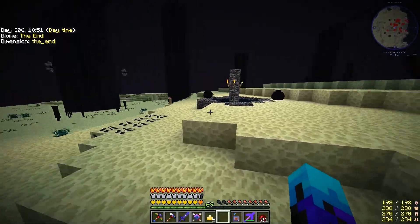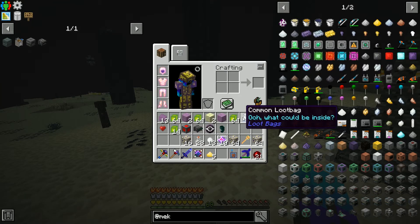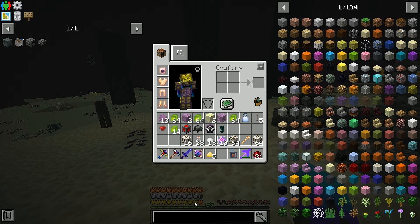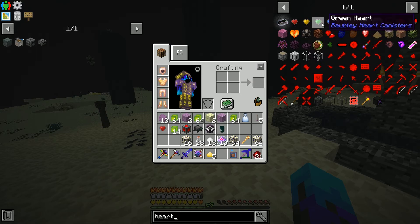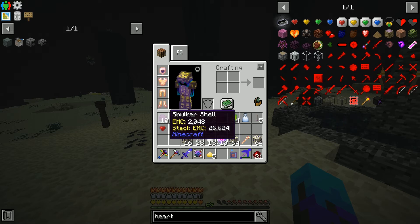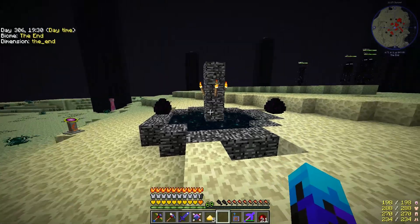The reason why I want the shulker box — and you might notice there's loads of dragon eggs floating around as well — is I want to make the next set of hearts. We can get green hearts by killing the ender dragon, and to make the green hearts we need to make the yellow canisters and the shulker box. We need the shulker shell. We got 13, that's enough.